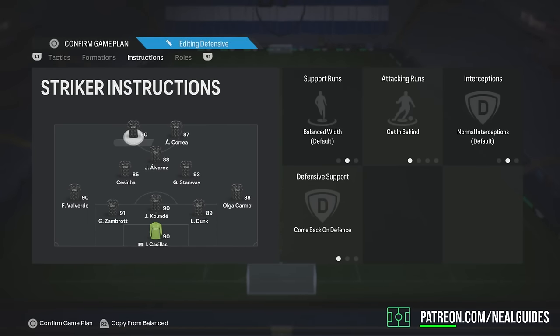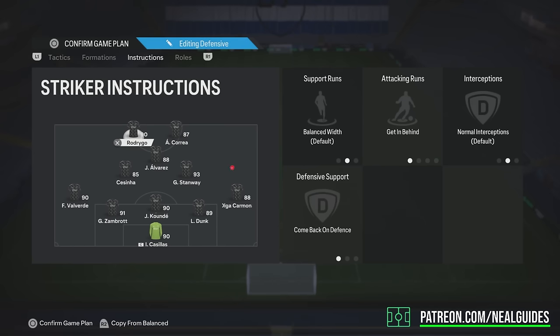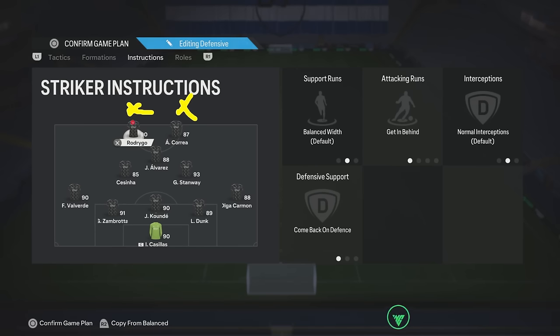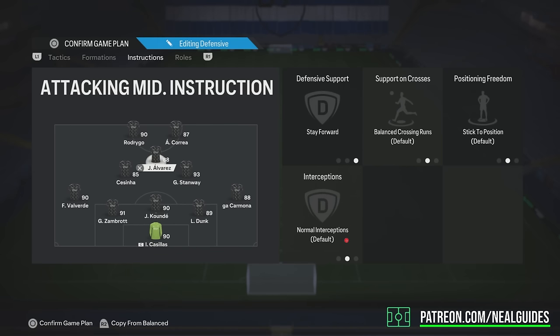We've got getting behind and come back in defense for one player, another on getting behind and stay forward. This isn't going to make this player come and become a left mid — it doesn't work like that. What it does is, let's say you have an opponent's back 4: your two strikers are pinned against their back 4. If one player comes back in defense, that frees up a space for a 1-2 to make a run in behind. Very, very important. Just think of it like a 5-2-1-1-1-1, just ever so slightly.